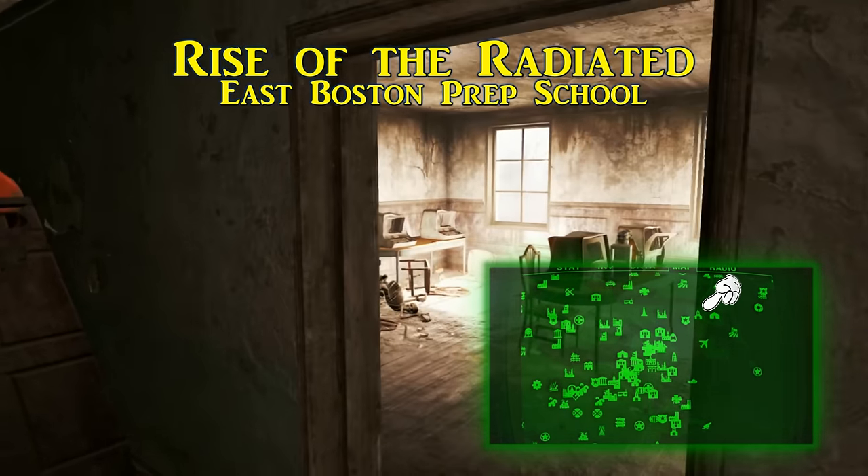The tenth issue of Astoundingly Awesome Tales is Rise of the Mutants. This is in Trinity Church of the Trinity Plaza, off the northwestern corner of Trinity Tower. Past all the broken floorboards and pews, this magazine rests on top of the podium. When you retrieve this one, it increases the damage you deal to super mutants by 5% permanently. The surrounding area has no shortage of super mutants, making it a great place to test the effect.